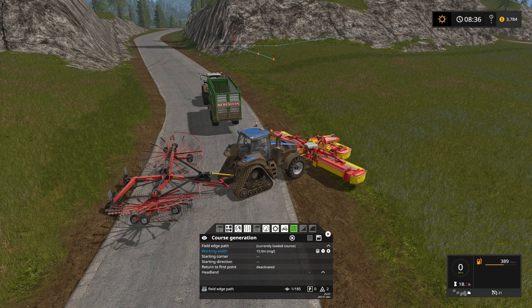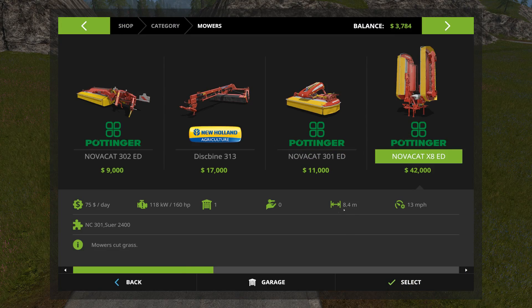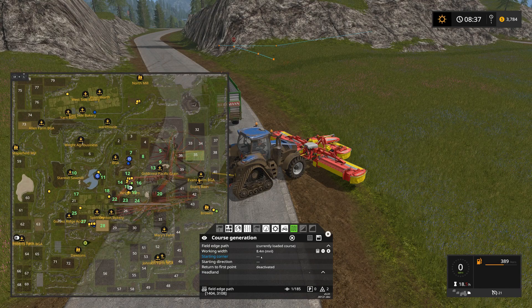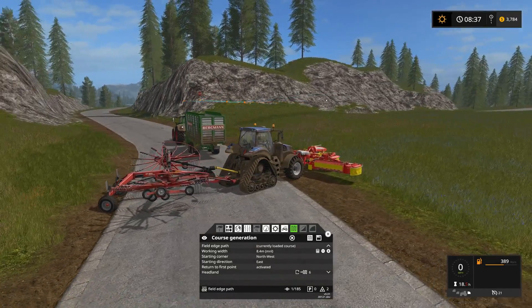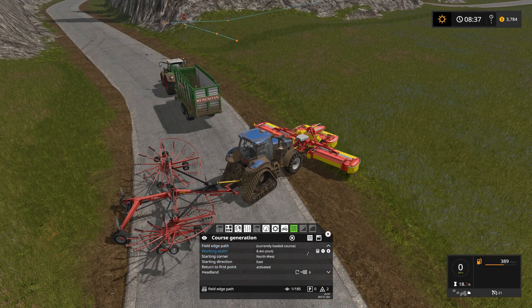Working with 15 meters is not quite right — looking it up in the store, it's 8.4 for that mower, so we dial it down to 8.4. We're going to start in the northwest corner heading east, return to the first waypoint, and generate six headlands. Because of the length of the equipment and the fact that I don't want to cross the railroad tracks or go into those cliffs or trees, lots of headlands gives the tractor more room to work.